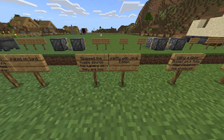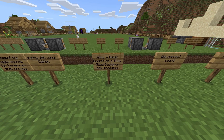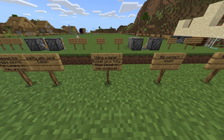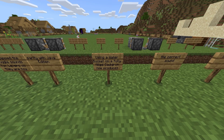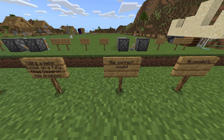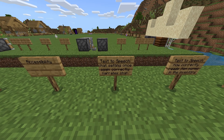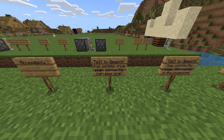Turtle eggs no longer produce the bone meal sound when placed on sand. Swapped the toggle sounds for levers so that they are now in parity with Java Edition. Using a water bucket on a fully filled cauldron now produces the correct sound.